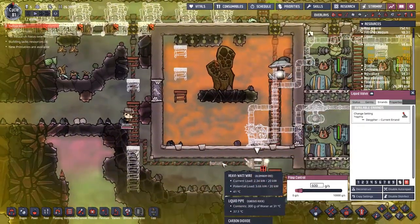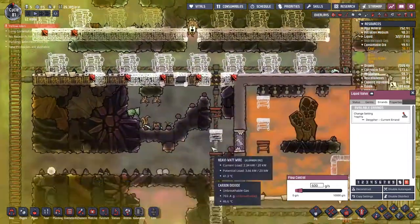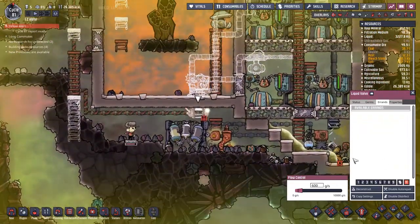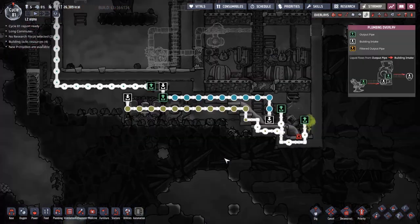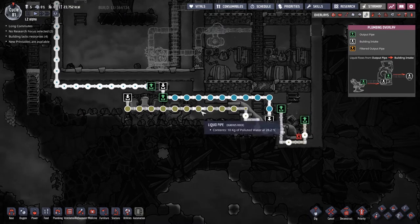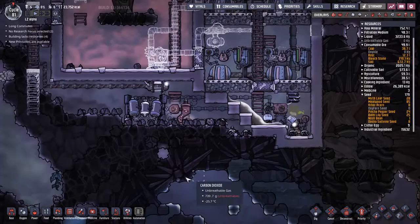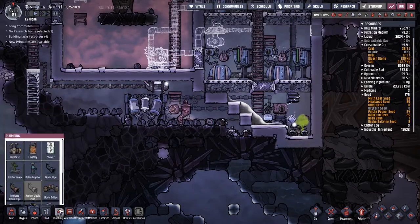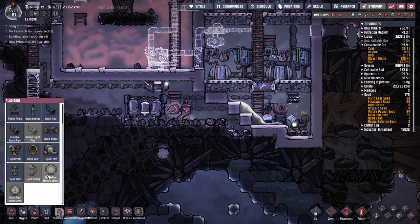We're getting into the situation where it's actually going to start being safe to be out here for our duplicates, sort of at some point. That did indeed do it - let's put it back down to nine and spend the night looking at these pipes. What we actually need is some sort of automation system hooked up to this pipe, so when it's got some liquid in it, it turns this valve on or off. There's even a liquid pipe element sensor - these are good.